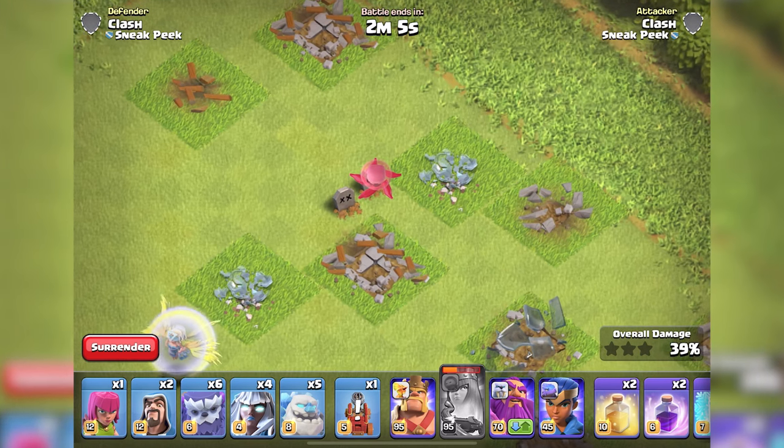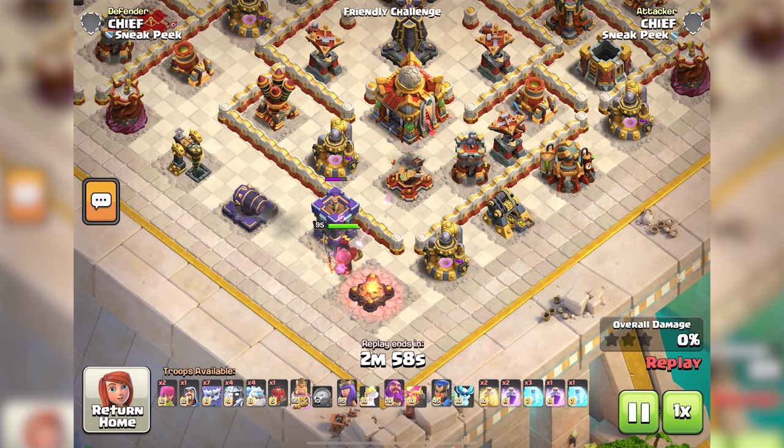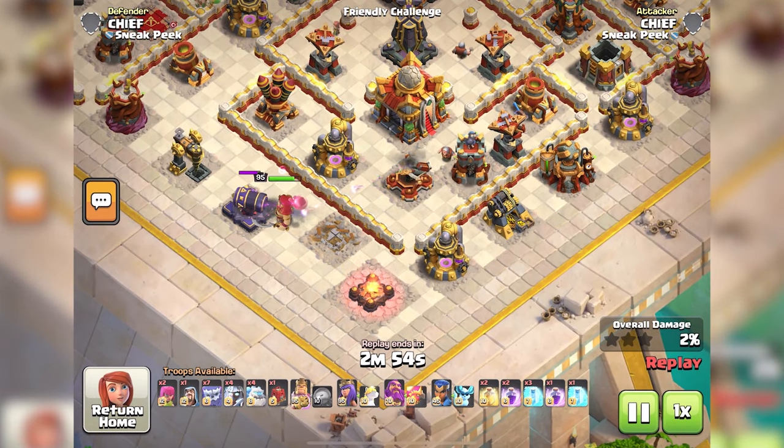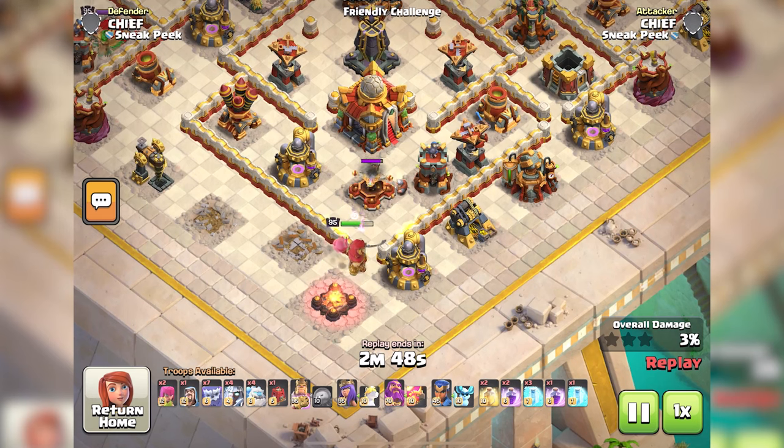Immunity to defenses: While attached to the master hero — Barbarian King, Archer Queen, or Grand Warden — the Angry Jelly becomes invincible. It ignores all defense towers, traps, and obstacles. However, once its companion hero falls in battle, the Angry Jelly reverts to normal behavior.